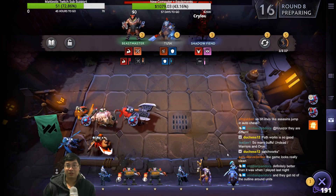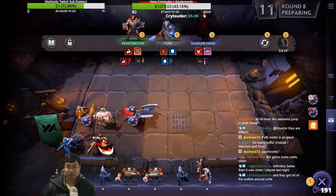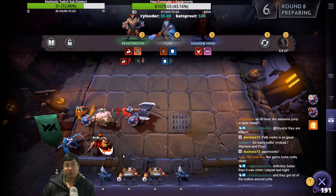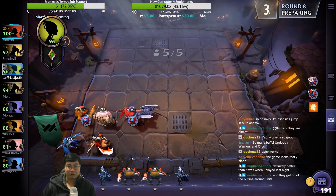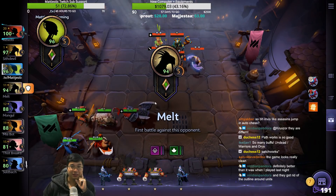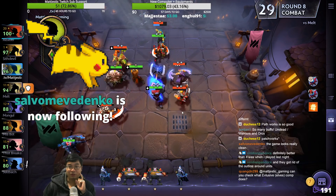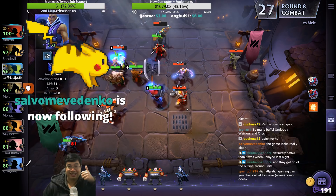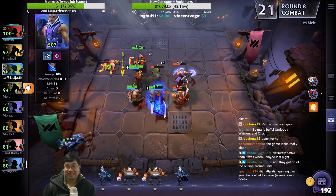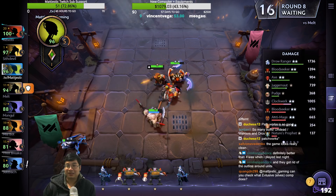I want to see the Bloodseeker in action. To see the Bloodseeker in action I have to let go of my Timbersaw, which is okay. Let's watch Bloodseeker — let's see if he is pretty strong here. That's a lot of two-stars. His Bloodseeker went for mine. Look at this — second place DPS, the Bloodseeker!